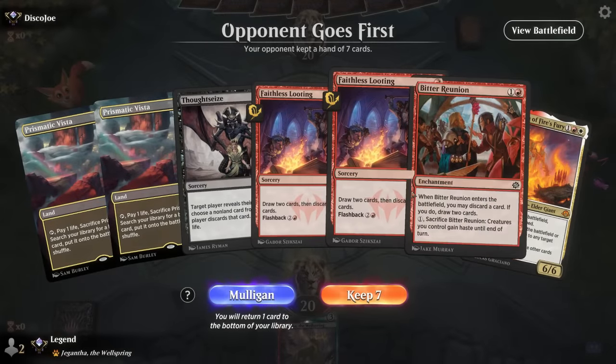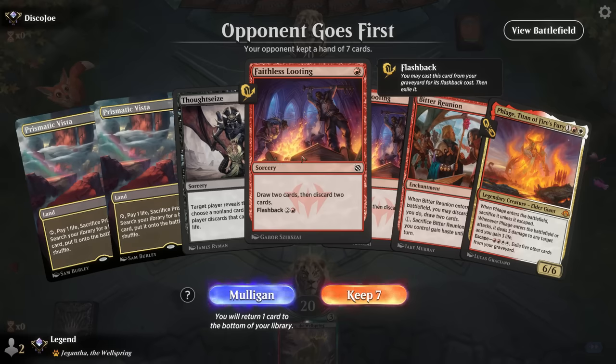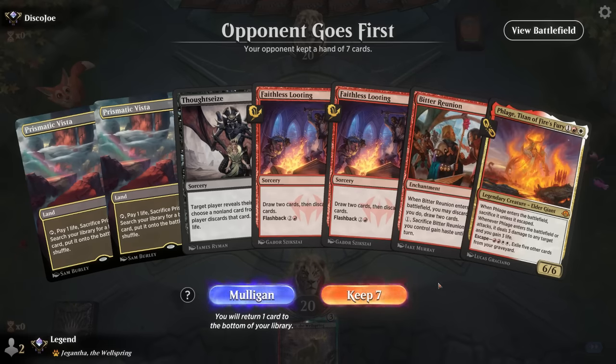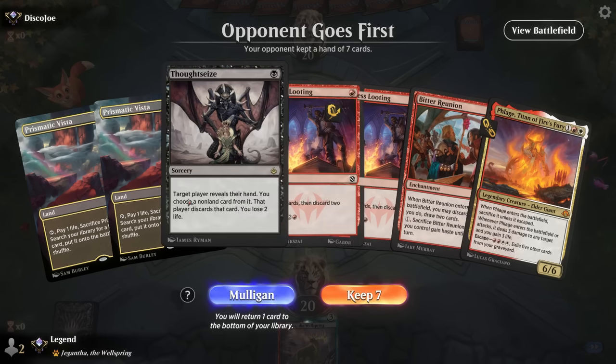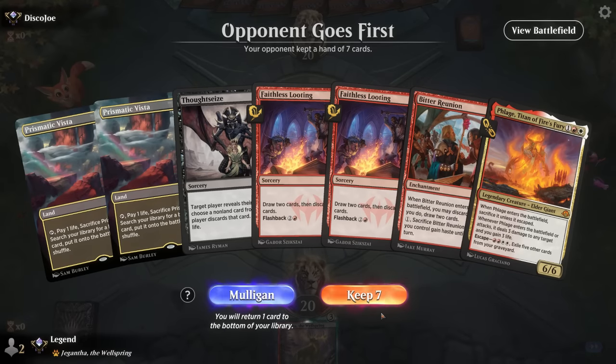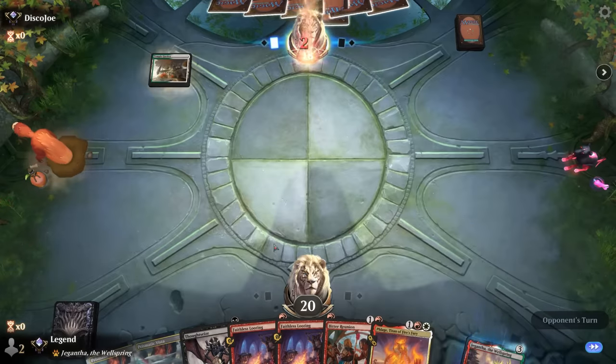Okay, we're on the draw and we're missing a Torpor Orb effect. No Gamble to try and find it, just double Looting and Reunion to go digging. This one's close — might still be good enough. Get a Mountain, start with Looting, take it from there. At the very least we'll be able to escape Flage pretty quickly with all the fetch lands and Looting.